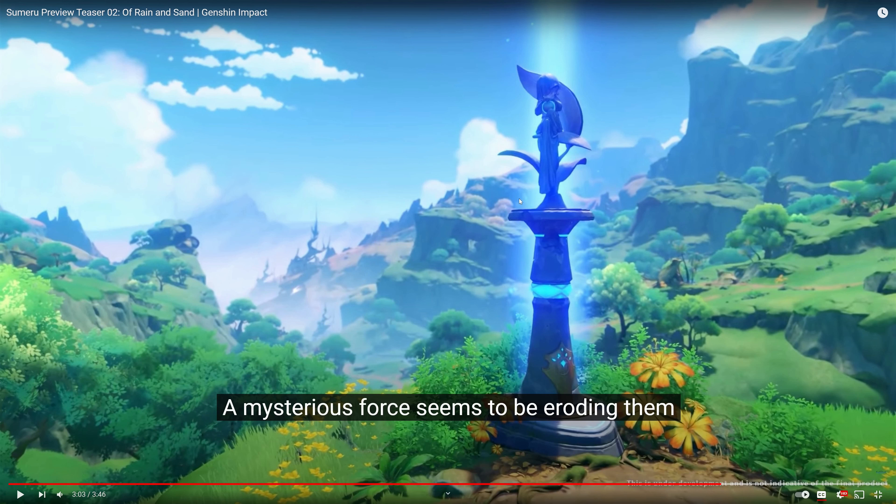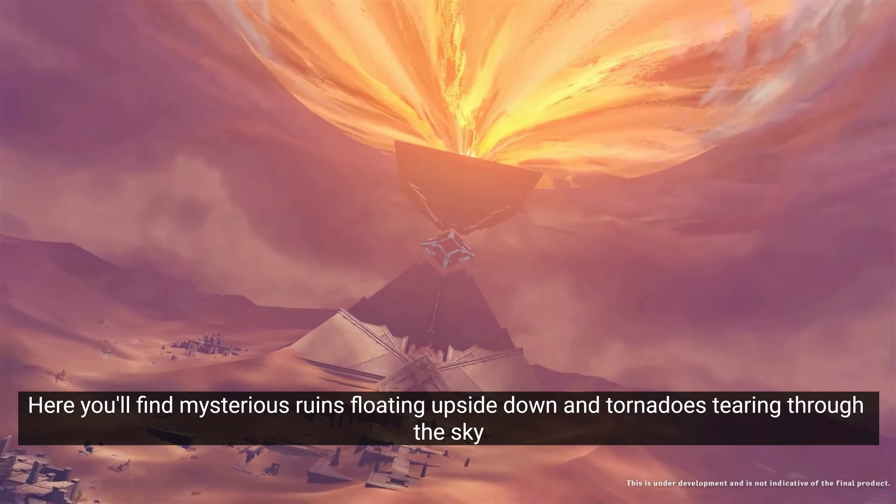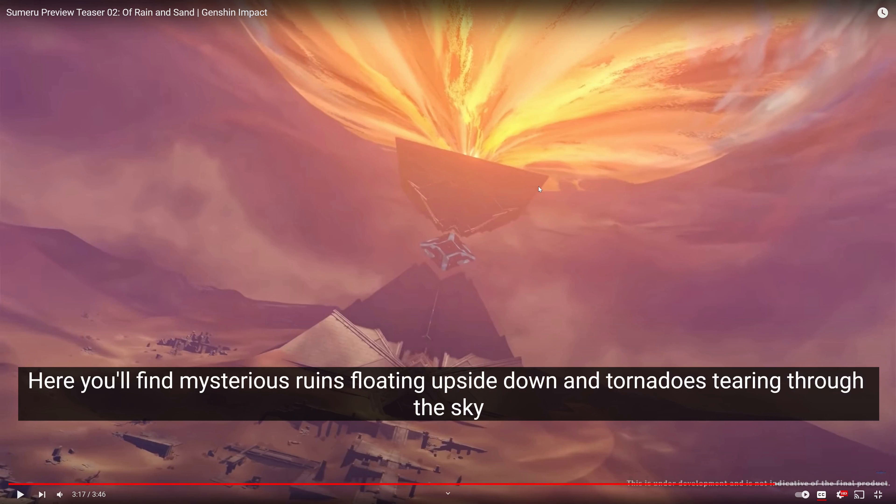I have my own predictions on why this is a Statue of Seven location, but we'll see how it plays out. This part looks interesting to me — like tornadoes tearing up the sky, something like that. What's going on over here? Is this going to be part of an Archon Quest or a world quest, kind of like how they handled Seirai Island? I have no idea — we don't know so much yet. But that core is kind of mysterious, kind of sus, I'm not gonna lie.